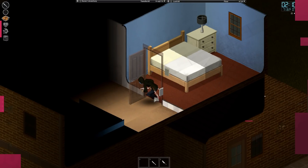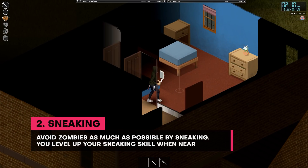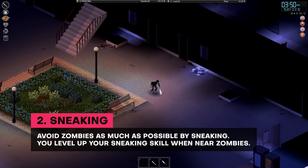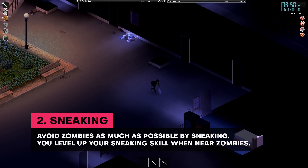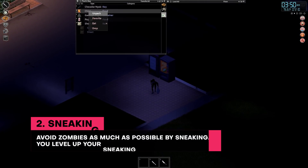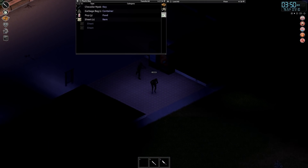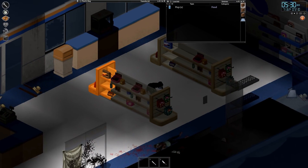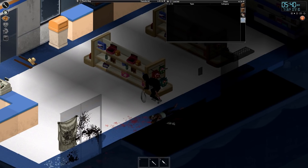Number 2. The best way to survive the apocalypse is to sneak around and avoid zombies as much as possible. It may seem like an obvious solution, but if you're patient and skilled enough, you can pretty much sneak around anywhere undetected. The more sneaking around zombies you do, the more proficient your character will become at sneaking in the game.